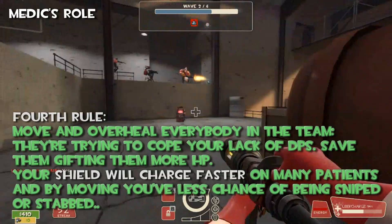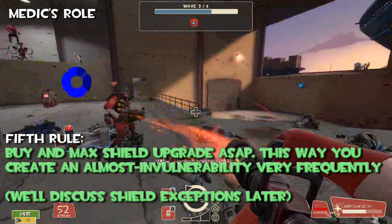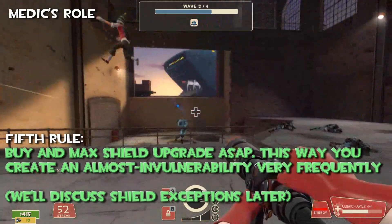Fifth rule — buy and max out the shield upgrade as appropriate. This way you create an almost-invulnerability that is very frequent. We'll discuss shield exceptions later, though.